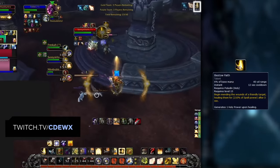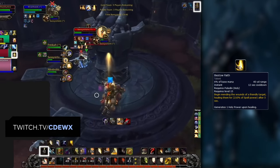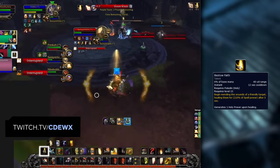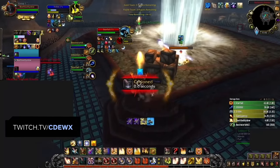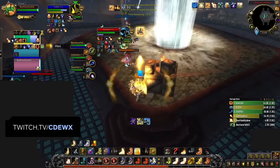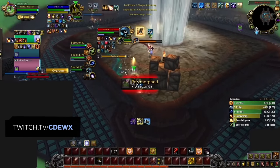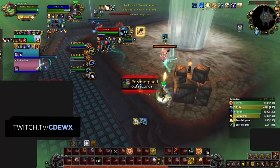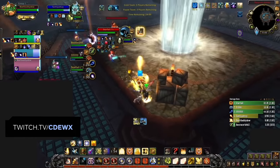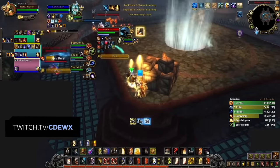Next up, Bestow Faith. It's a 12-second cooldown healing spell which places a buff on your target that expires five seconds later for a significant amount of healing. You should be trying to use it as often as possible as it is a good source of healing and it generates Holy Power as well. However, it takes five seconds for the healing to go off, so if you or your teammate is at low HP, make sure that you prioritize spells which heal instantly, like Holy Shock or Word of Glory.